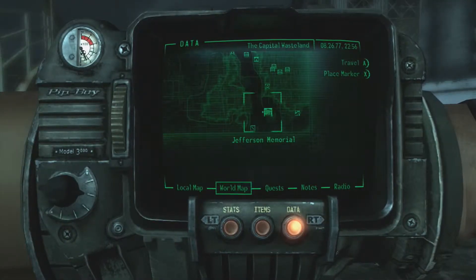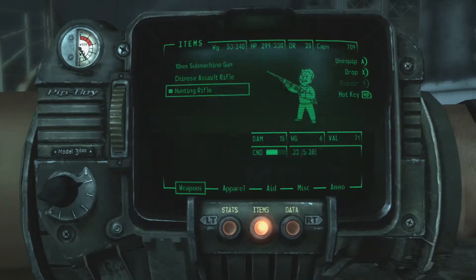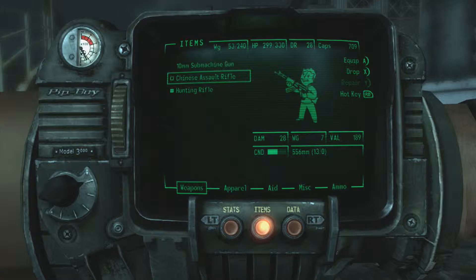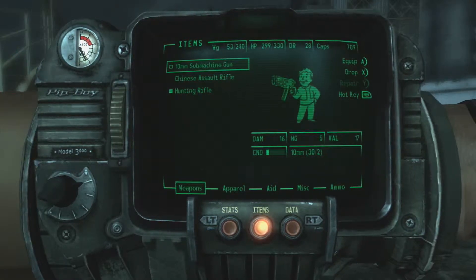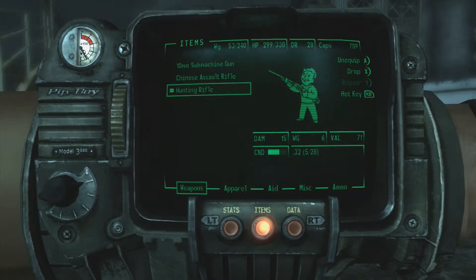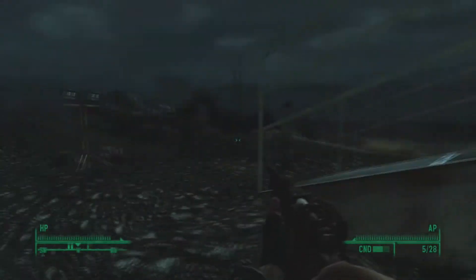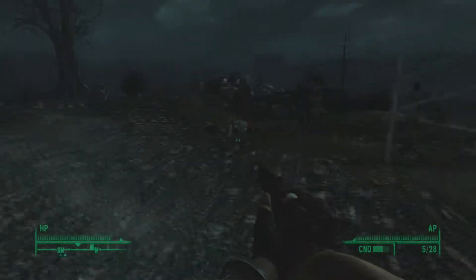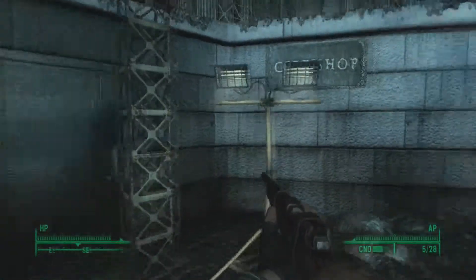We'd already been in here once and there was nobody in there, so why are there going to be things in there this time? We are very low on ammo actually - we've got 13 assault rifle ammo, 32 submachine gun, and 33 hunting rifle. We're going to have to use the hunting rifle. Are you sure nobody wants to come and help me? What's that on the floor there? It's a cone.